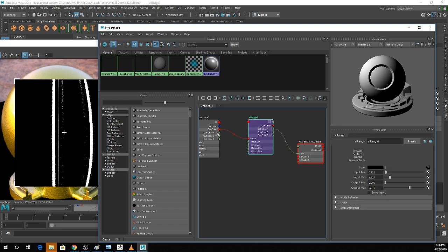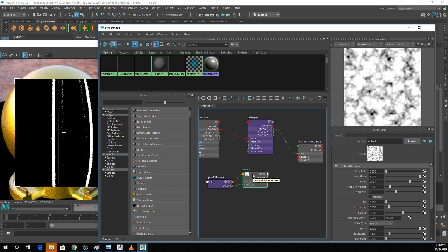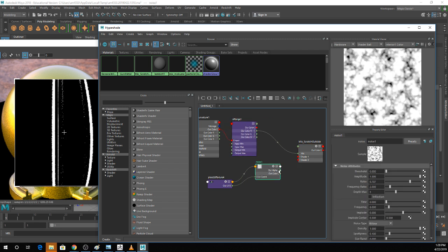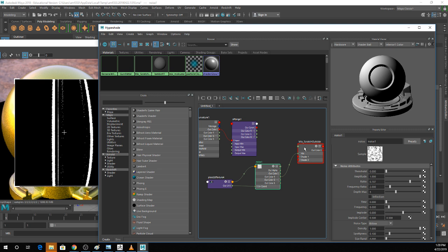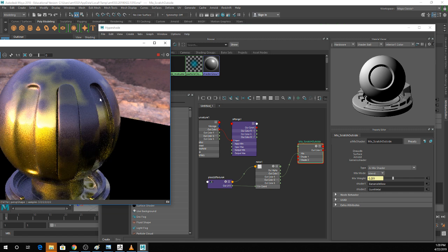I'm going to throw the noise out color R into my mix node temporarily, just to get a better idea of how this texture is applied to my shader ball. It's a fun way to make dirt or grime. You can actually animate your textures — if you set a key on threshold and amplitude at frame one, then go to frame five and set this all the way down, your textures will fade between frames.